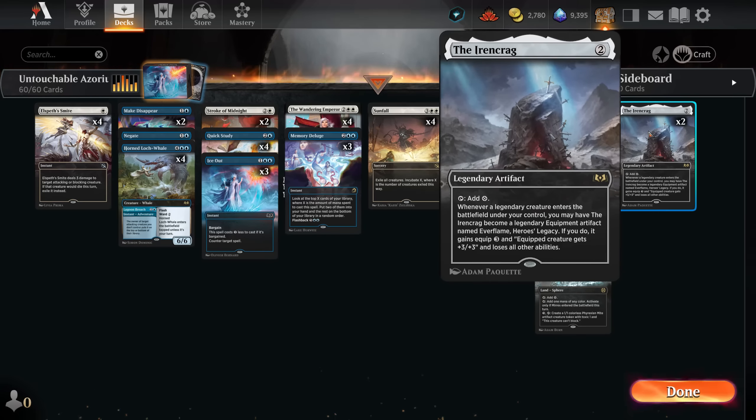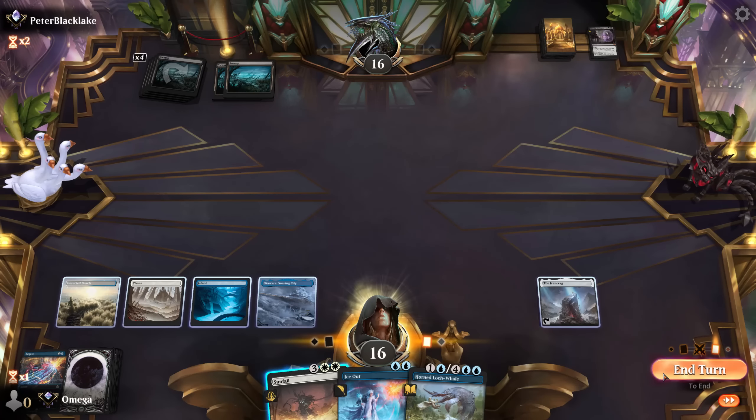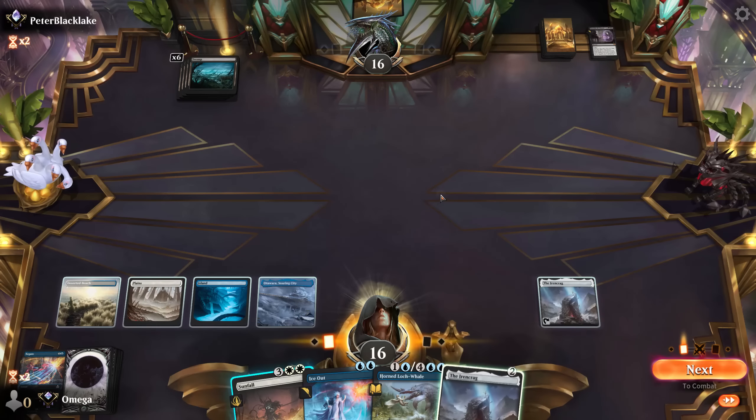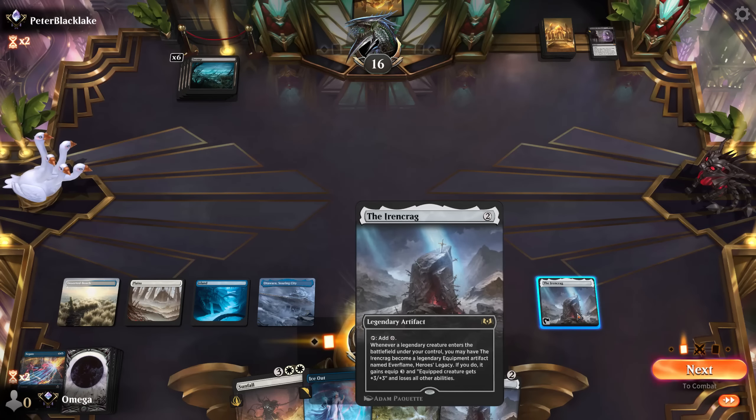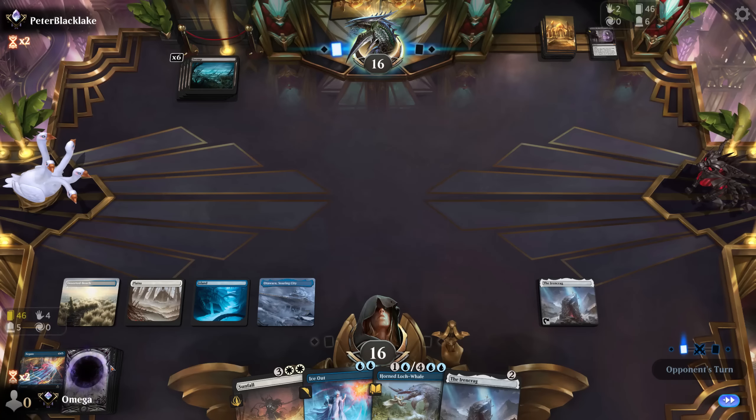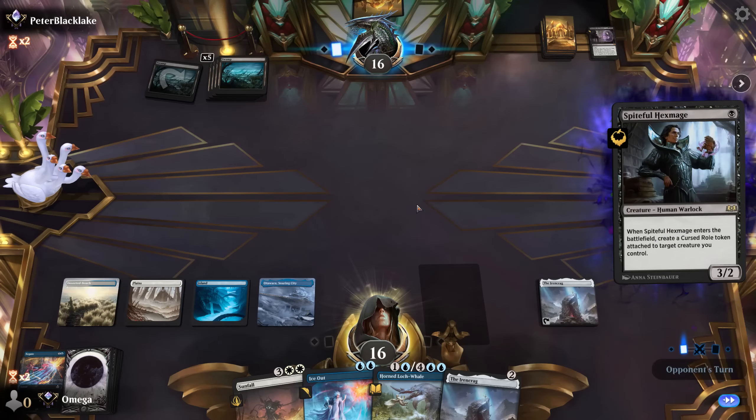Against mono-black we should have a really good matchup because they need to go wide and then we can Sunfall — it also answers Sheoldred. Right now the focus is trying to get card advantage because we can probably defend against everything mono-black has. They're going for all of it and risking it themselves, so I could get rid of one card, one land, and one Sunfall. I think it wouldn't be hard to win by countering their key spells.